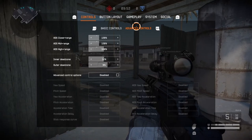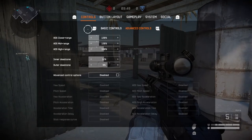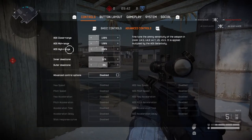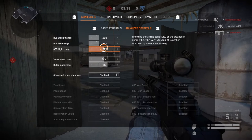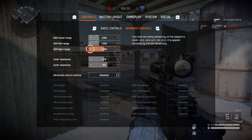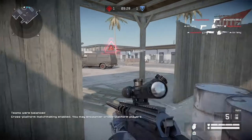In the settings under advanced controls, you can see ADS close range, mid range, and high range. High range is often affected by snipers. There's a separate sensitivity for that — I increased mine from 120, which is default, up to 160, then I'm going to decrease it by 10 to 150.